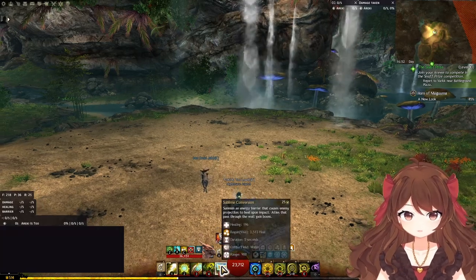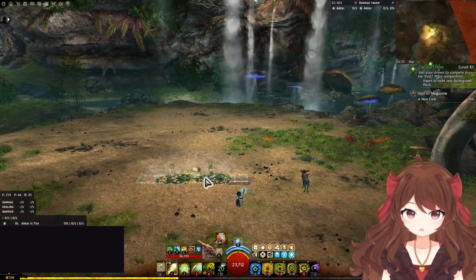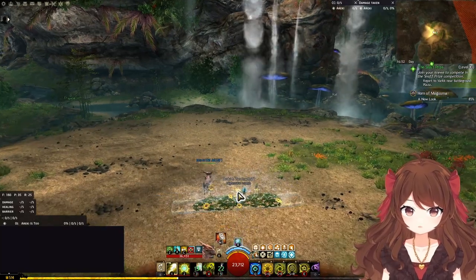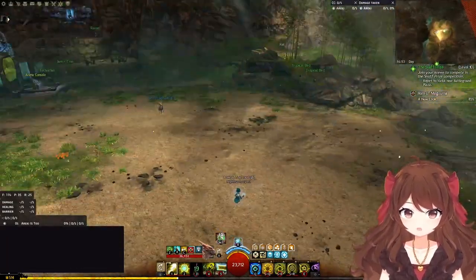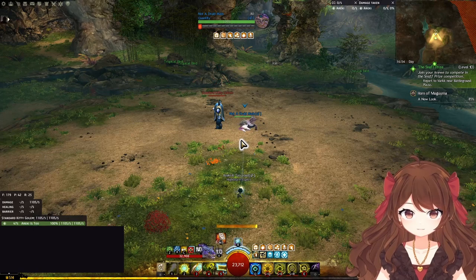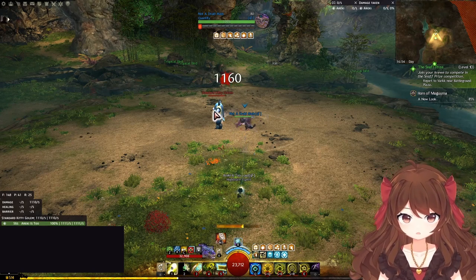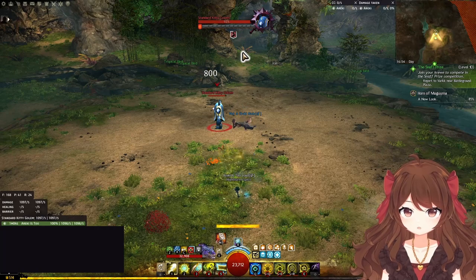As for staff skills: Sublime Conversion grants Regeneration with no target cap, destroys projectiles, and is also a water field. This synergizes well with Ancestral Grace, which is already a strong burst heal on its own, but also a blast finisher — and blasting a water field produces area healing. Aside from being a finisher, Ancestral Grace is your only mobility skill and will dash you to the place where you cast it. Solar Beam can be targeted at both enemies or allies and will heal up to three people inside the beam. Astral Wisp can similarly be targeted at enemies or allies and will produce a healing orb which circles around the target. Vine Surge is your least relevant skill but can be used to briefly immobilize enemies.